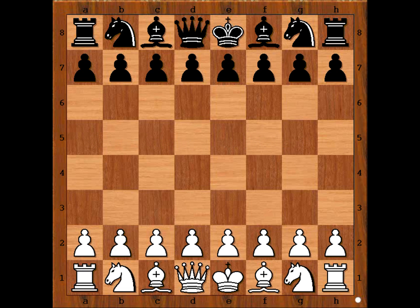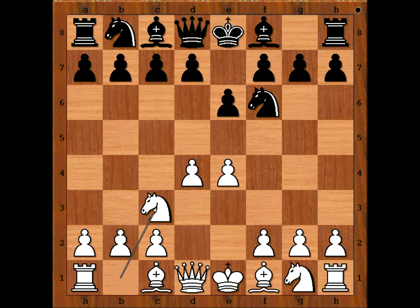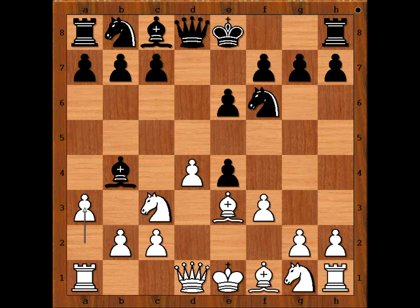Ronald Hobson had white pieces and he started with e4. Jemson played e6, d4, and now not d5 — knight to f6, knight to c3, bishop to b4, f3, d5, bishop to e3, d takes on e4, a3, bishop takes knight.